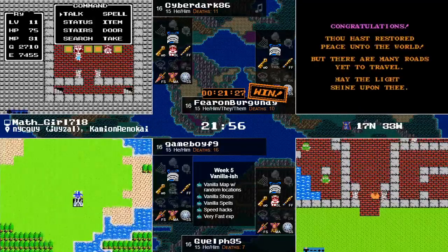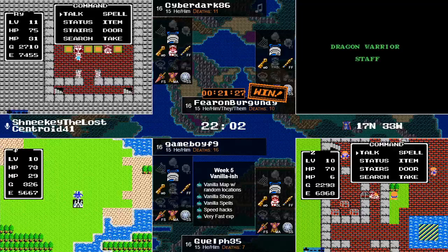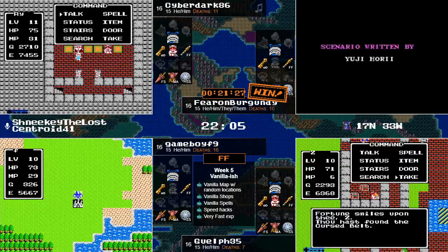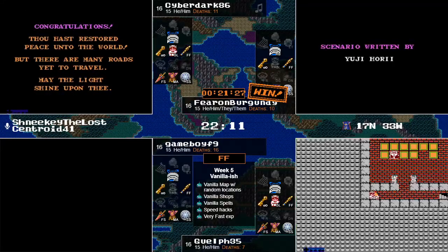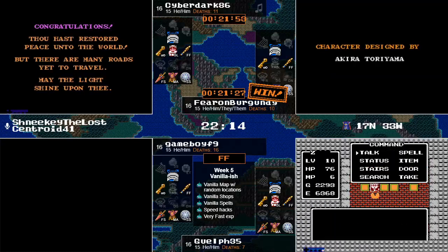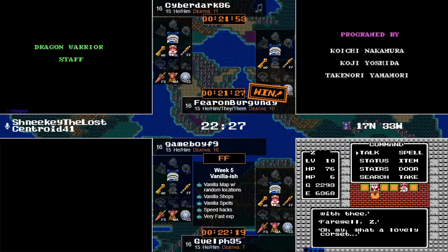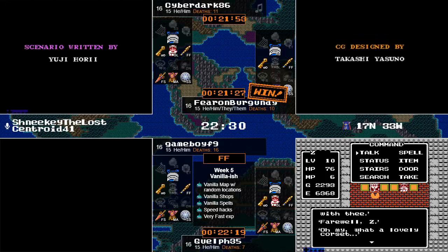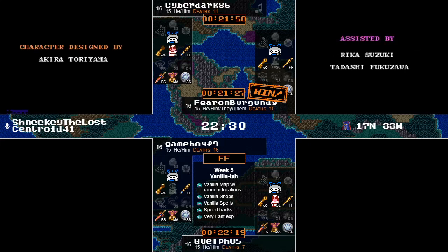There is only one more place left for runners to progress to the victory. Archfield actually snuck in second place between Cyberdark and Ferran Burgundy. Here comes Guelph coming in fourth. Cyberdark, you actually came in third place — barely. So you will be progressing to the playoffs. That Golem, though. I've been fighting him for ten minutes. So has everybody else.